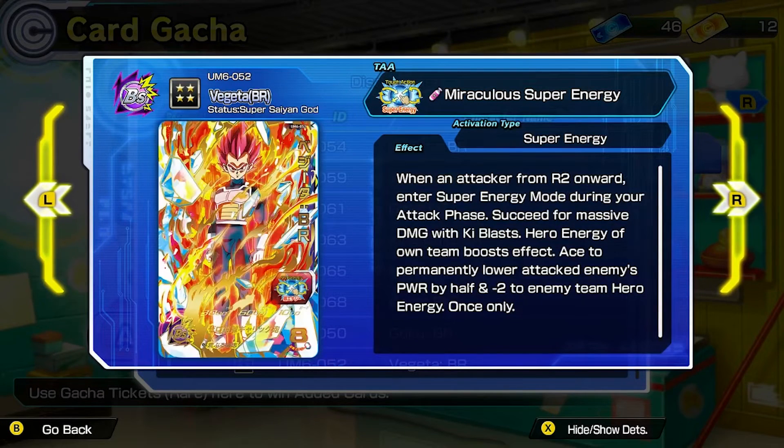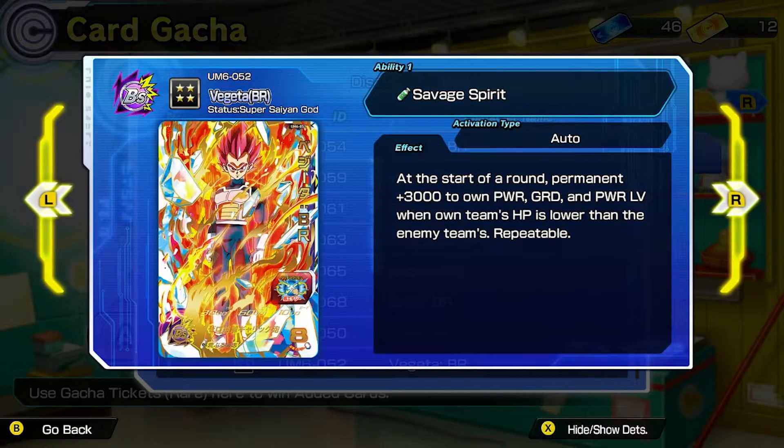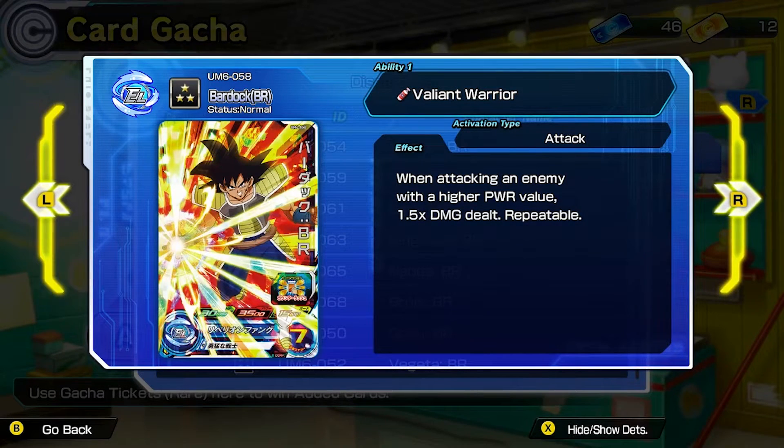Then you have Super Saiyan God Vegeta. His ability is Savage Spirit — at the start of a round, permanent plus 3,000 to own power guard and power level when own team's HP is lower than the enemy team's, and that is repeatable. Then you have Bardock — Valiant Warrior. When attacking an enemy with a higher power level, 1.5 times damage dealt, repeatable.